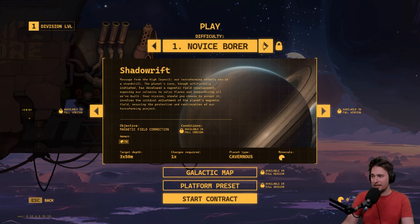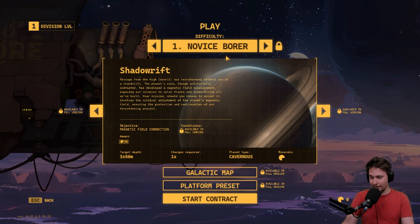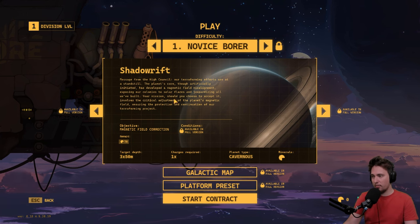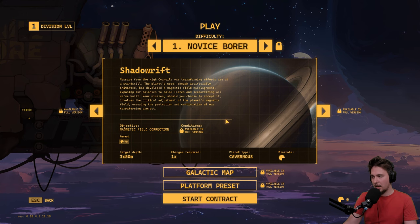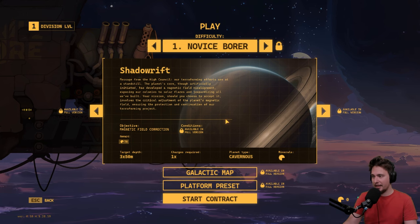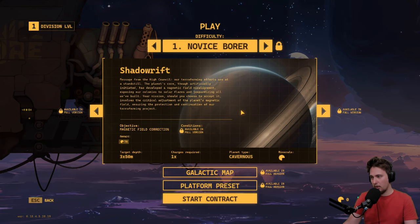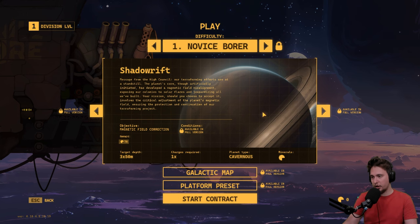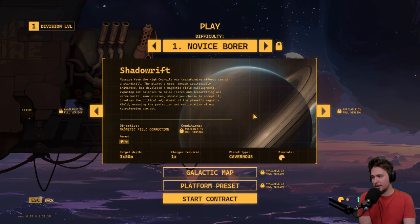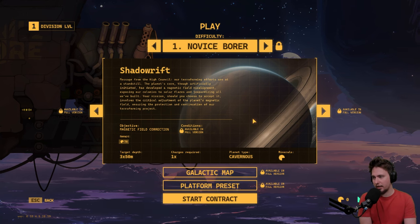We got several difficulties but we are going for Novice. The story message from the high council: the terraforming efforts are at a standstill. The planet's core, though artificially initiated, has developed a magnetic field element exposing our colonies to solar flares and jeopardizing all we've built.